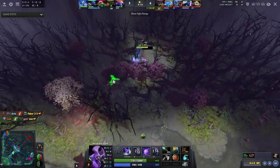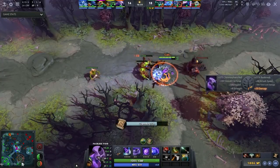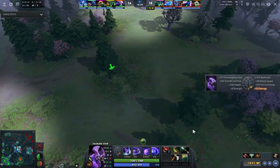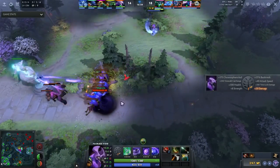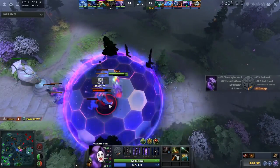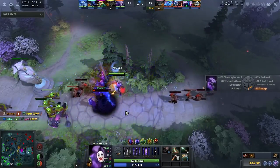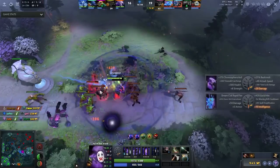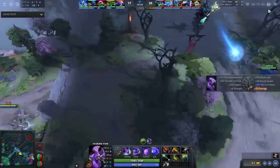Typically you don't want to use chrono defensively because of the really long cooldown. When you can play it aggressively every time it's off cooldown you can turn that into a kill. It combines really well with spells such as Sun Strike, Skywrath Mage's spells, and Witch Doctor's ultimate — there are a bunch of spells that work really well with Chronosphere, and a lot of the time it will insta-kill any hero in the game.